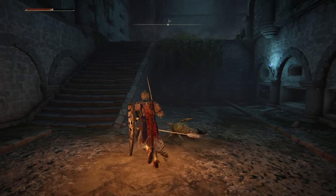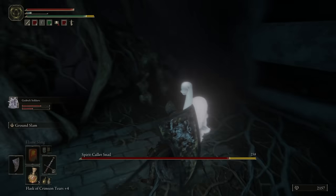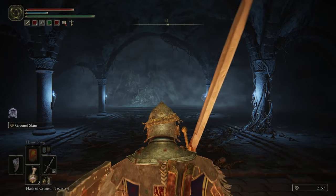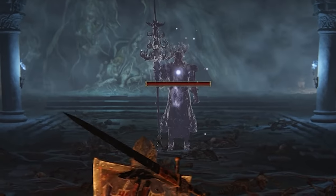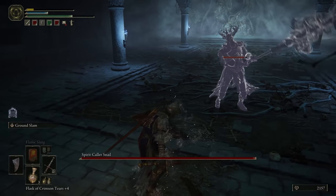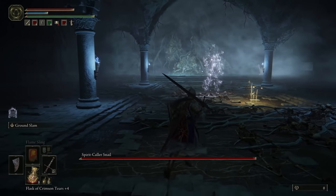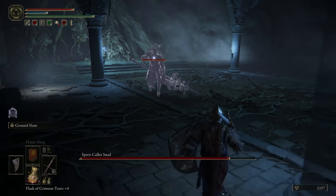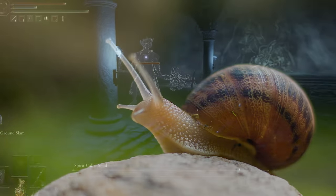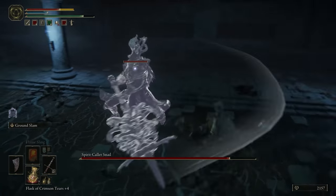This unique encounter is found at the bottom of the Roads End Catacombs and caught us totally by surprise. When you first enter the boss area, you're greeted by this gigantic ghostly knight that will crush you flat in a matter of seconds if you let him. But there's something off about it — the obvious tip-off is the name. The boss is called the Spirit Caller Snail, not the Ghostly Tree Knight. I know snails, and you, sir, are no snail.